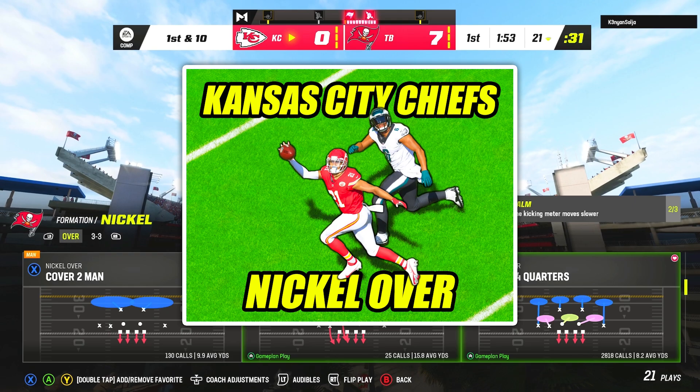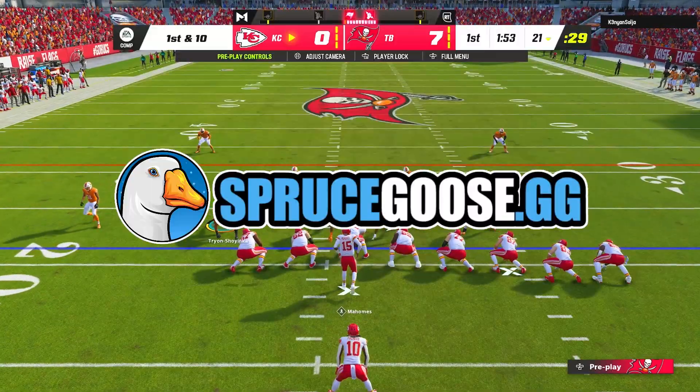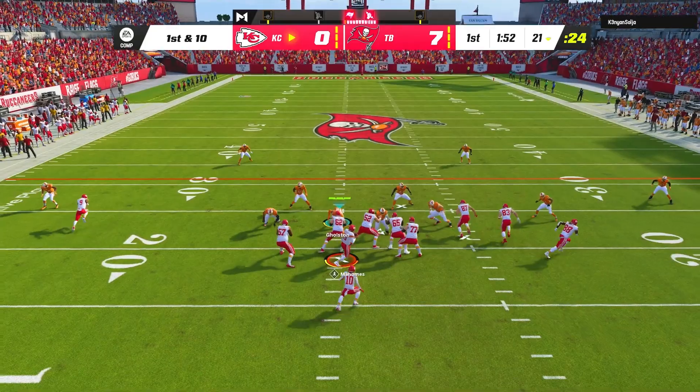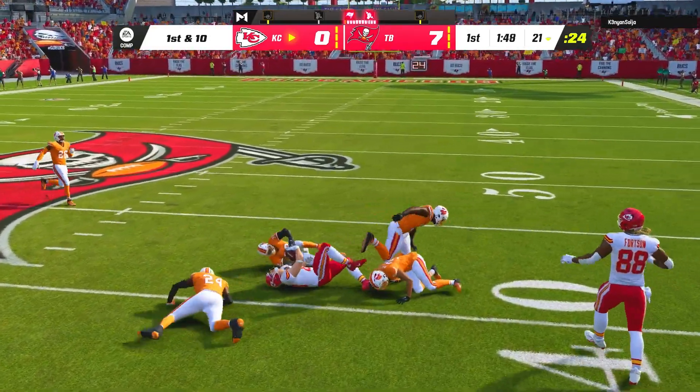On defense I was running my nickel over scheme, which is available along with all my other ebooks over at sprucegoose.gg. But on first and 10 I was clicking around on defensive tackles — not part of the ebook — and I let my opponent hit tight end Noah Gray up the seam for a 20-yard gain.